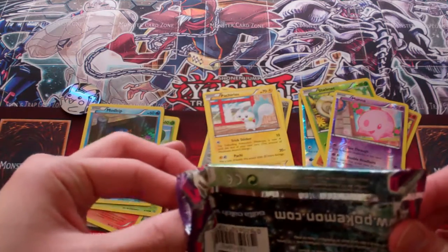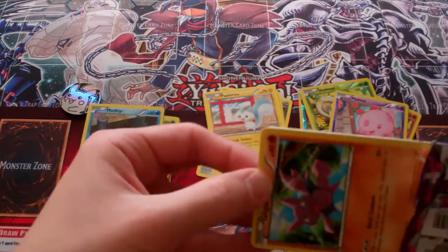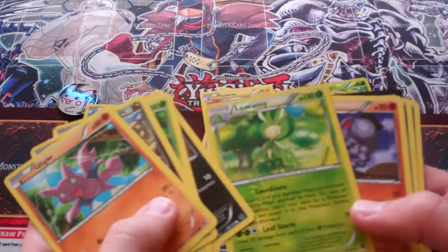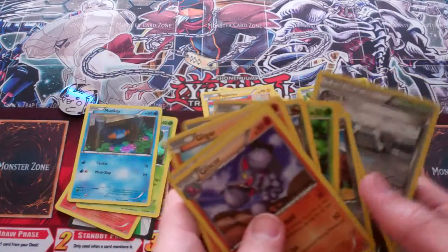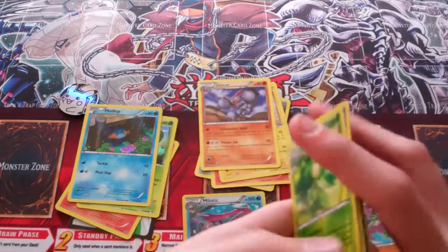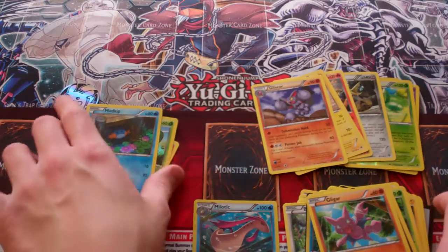And then out of our last pack, let's see what we can get out of here. We have a Vanilluxe Rare Reverse and a Gliscor Rare. So yeah, we only managed to pull one holo out of here. Guess I'll do a recap — reverses, not bad. And rares, not bad as well. Then we got one Milotic holo — that's a really awesome looking card, so I'm happy about that.